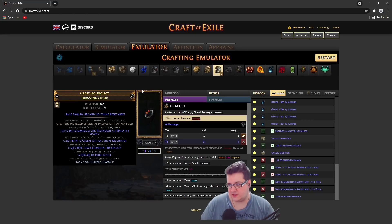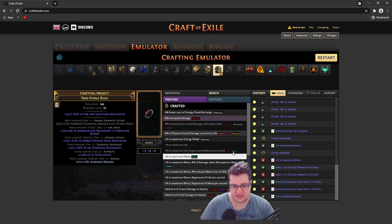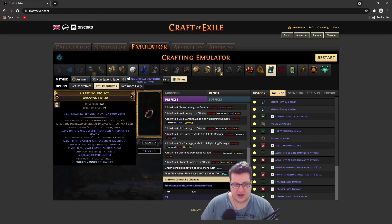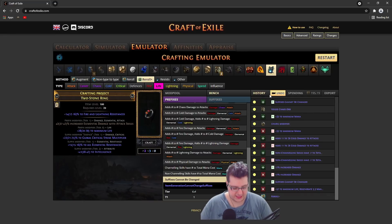Usually it takes only one suffix cannot be changed; if you need to block it might take two. If you don't want to gamble on the veil, you can use harvest reforge life for the first prefix instead of the veiled chaos orb. It's like one in seven or something to hit T1. If you're happy with T2 or T3 life, you can also use reforge life — but I recommend just going for the veiled mod. It's really easy to hit life on a veiled chaos orb.